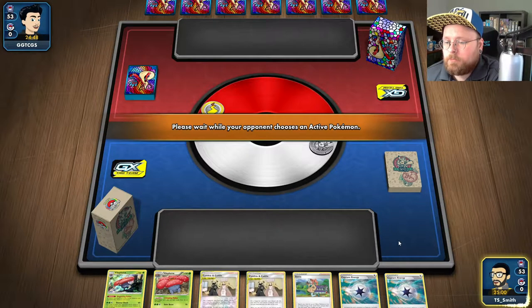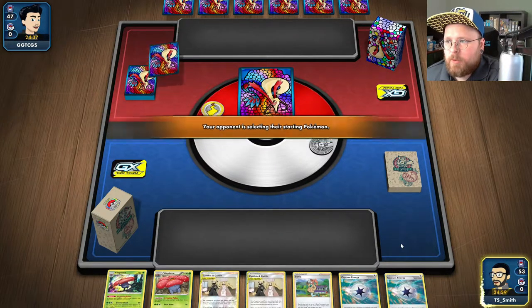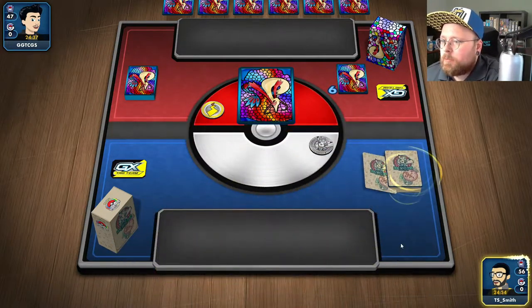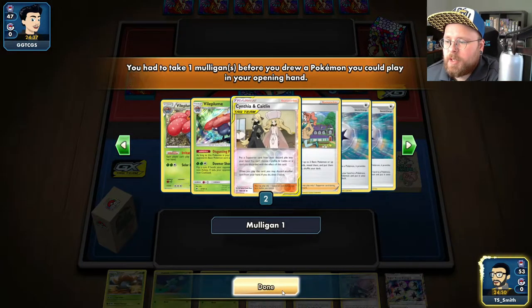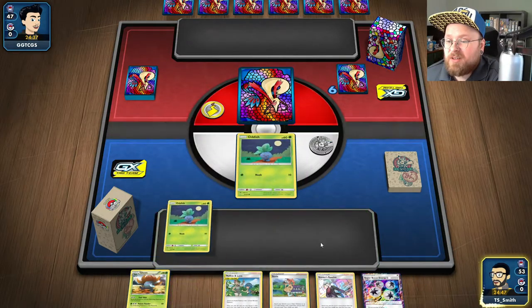Playing some egg row - solid mulligan, need to have a basic. Our ideal start - we're going second so this is not exactly what this deck wants to do. But we are looking to shut off items on the first turn of the game. So far this hand's pretty bad.